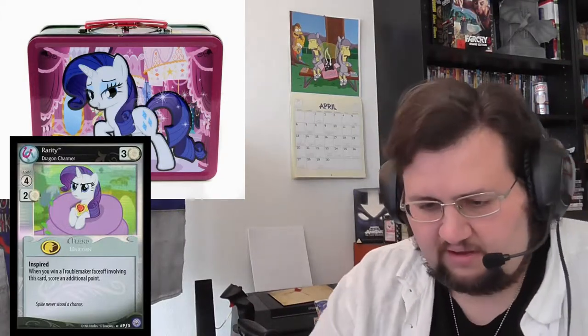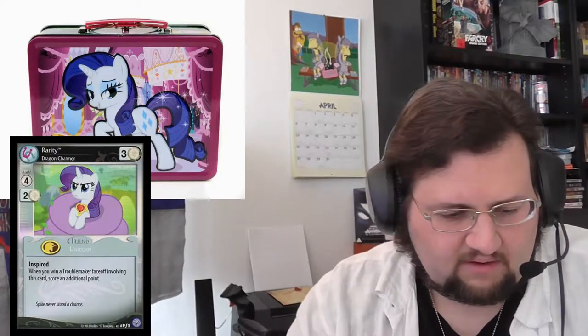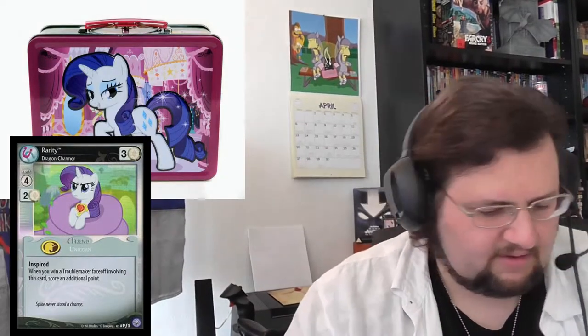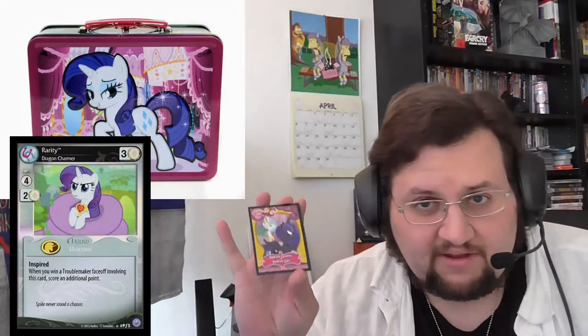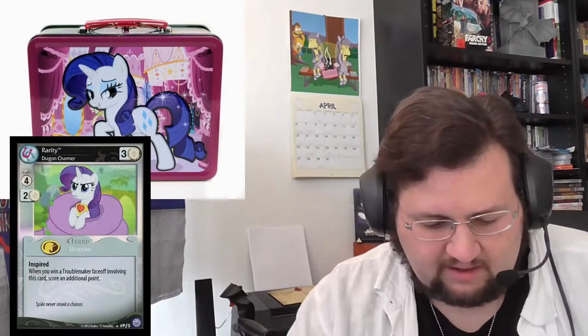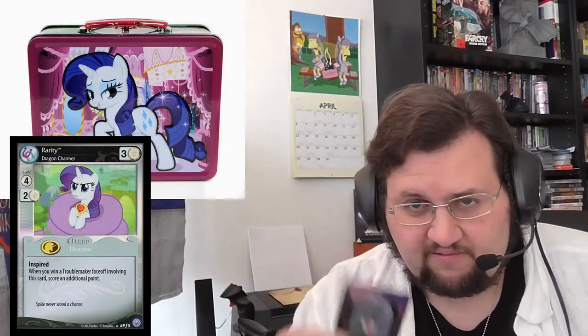Let's open up the value pack first. I never saw something in the value packs that I thought was really valuable, but I still think they are horrible to open. I really think they should change the packaging and put at least some more cards in there. We've got another Princess Celestia and Princess Luna — already have one — King Sombra, King Sombra, Alicorn Twilight, and an Alicorn Amulet. Can never have enough Alicorn Amulets.